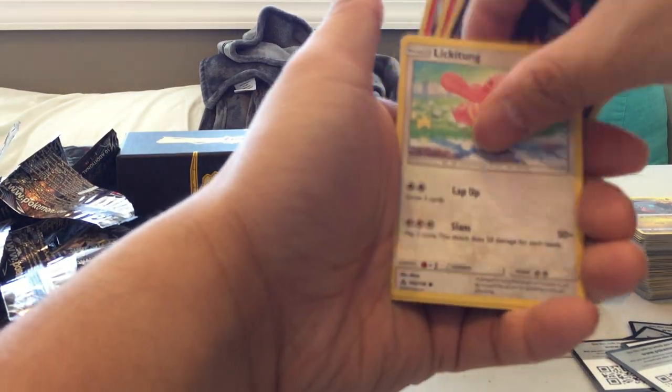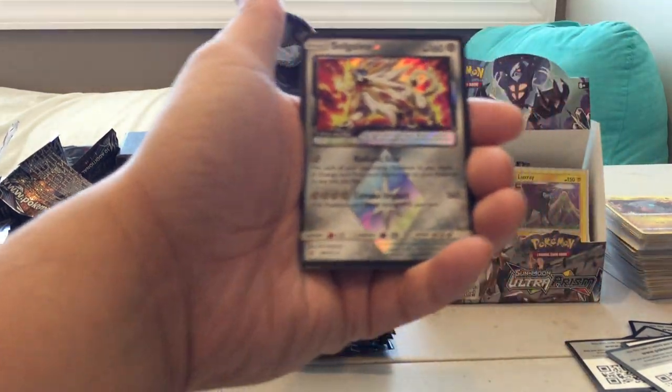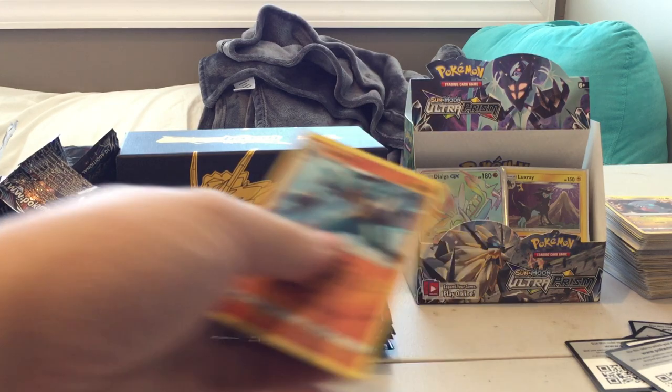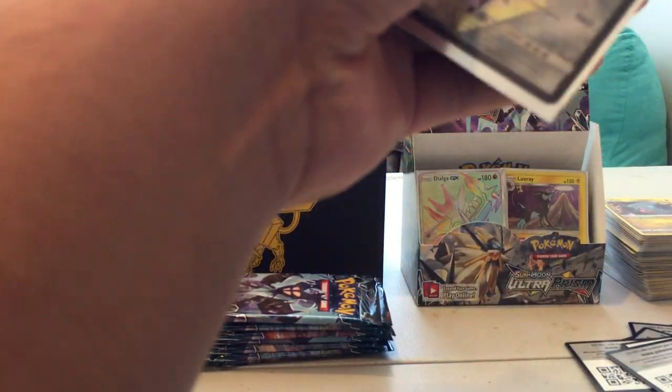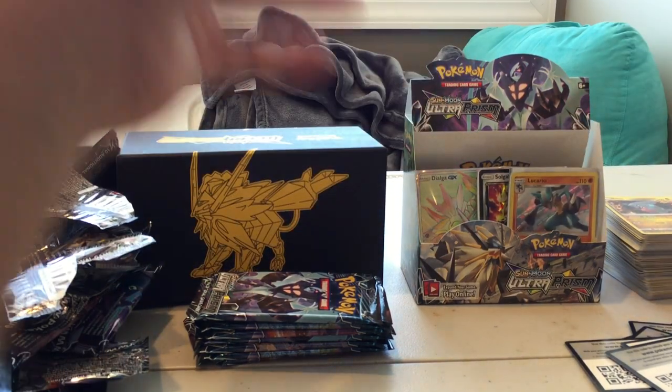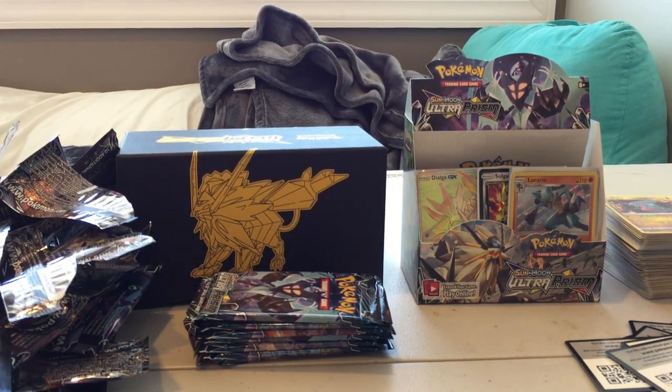Pack twenty-six: Magmar, Chimchar, Sneasel, Lickitung, Carnivine, and this is the fourth Prism card I think, and a new Lucario Holo! Yes! Oh, that's the card I was looking for! And we get a Lucario Holo too — I don't know how much more of this I can take. That is crazy!